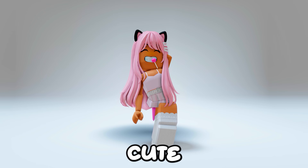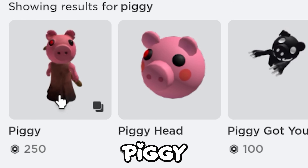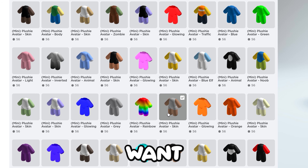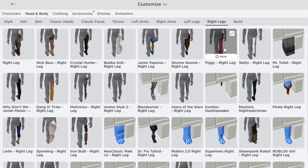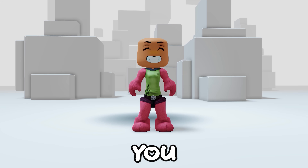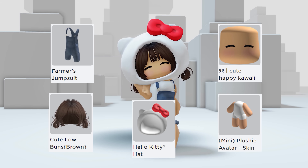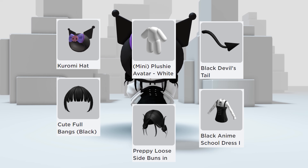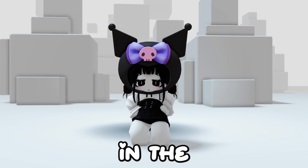I saw a super cute trick where you can be a little Sanrio plushie — I'm gonna show you how! First you're gonna need Piggy and City Life Woman. Use City Life Woman torso, Piggy arms, and Piggy legs, then get whatever clothes you want. Here's the Hello Kitty one — it's very cute! Here's a chrome one — it's so pretty! You can also make tons of other ones. Let me know what you make in the comments!